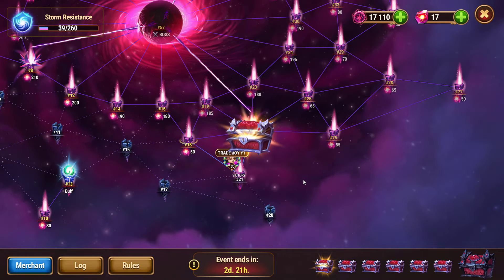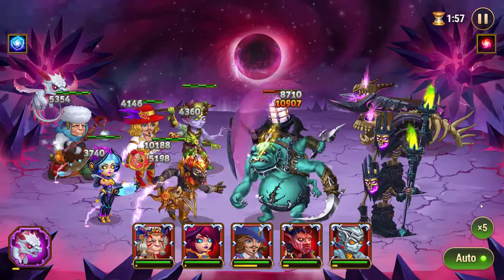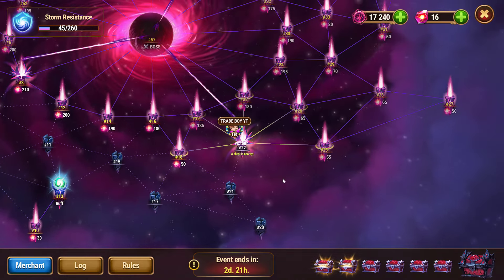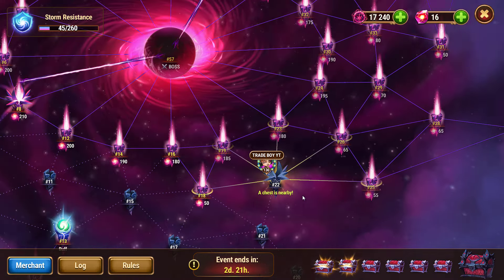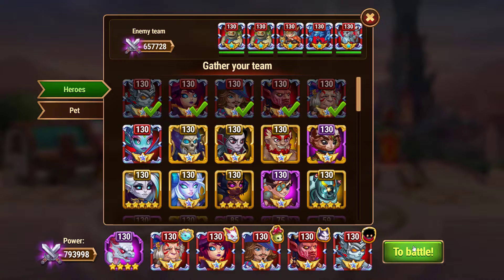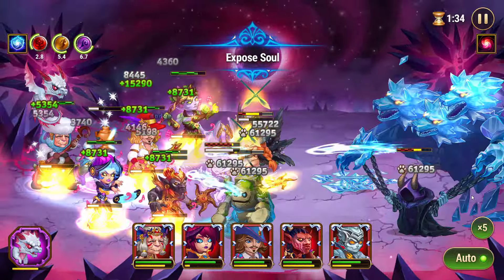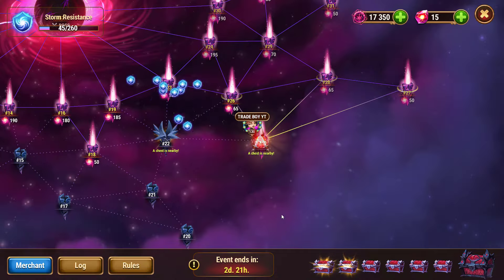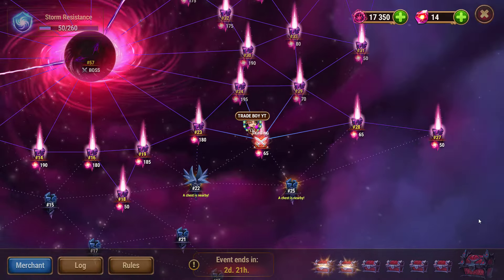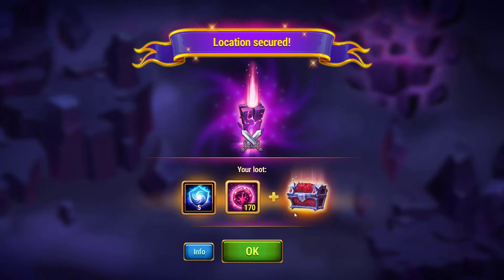Now let's start our journey again. We got another hint on squad number 22 — it means the chest may be on squad 19, 23, 26, or 25. Let's check them. After completing squad 25, we got another hint, that means our chest must be on squad number 26. Yeah, we have got it.